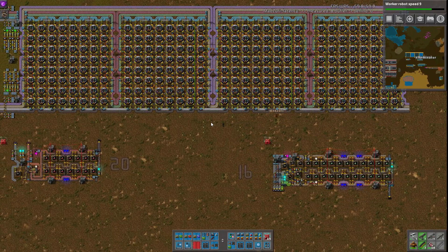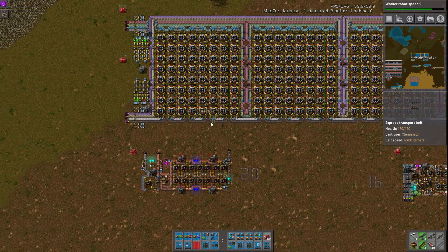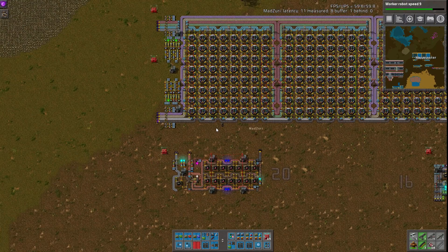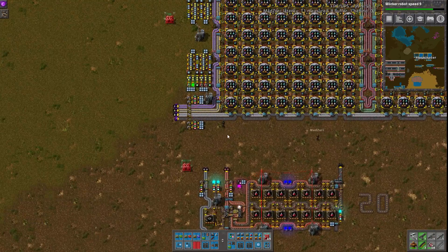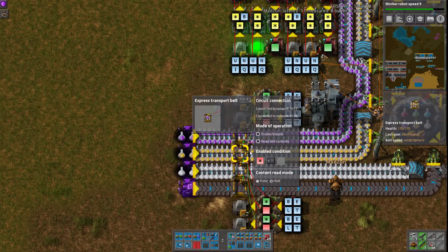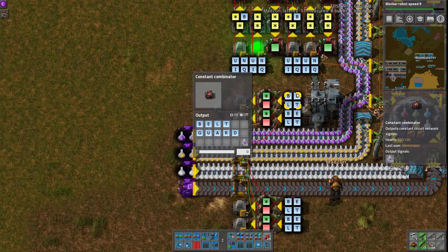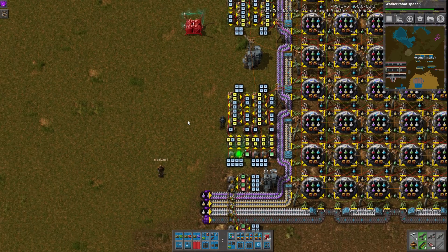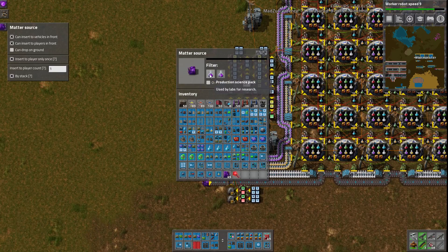One of my only complaints is that it's not using speed beacons, but you can't really fit them in here without messing some stuff up. One last note on this before we move on to the other builds: it does have these very handy belt guards on here, which are kind of indicated through these constant combinators. Zuri did a test and it works really well.